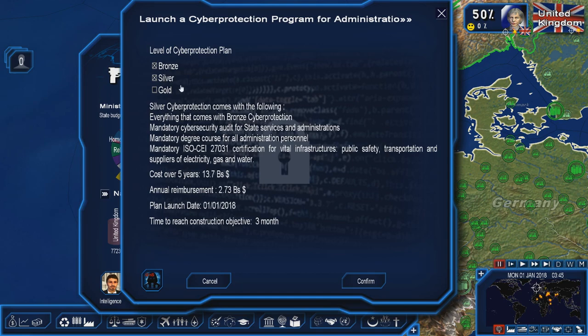Then we go over to silver. Silver cyber protection comes with everything that comes with bronze, plus a mandatory cyber security audit for state services and administrations, mandatory degree course for all administration personnel, and a mandatory ISO-CEI 27031 certification for vital infrastructures, including public safety, transportation, and suppliers of electricity, gas, and water. This is the second most expensive cyber protection plan. It usually only takes three months to implement, and it will cost you over $10 billion over the next five years.